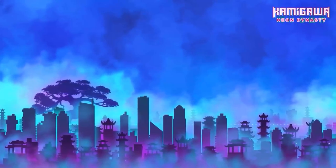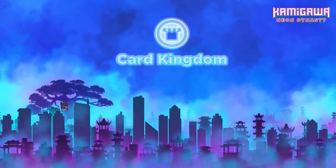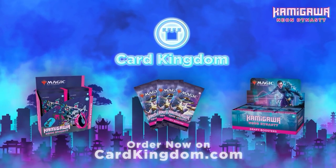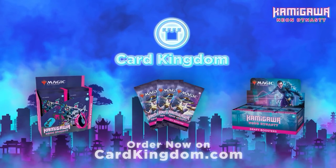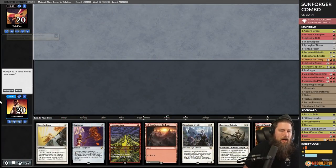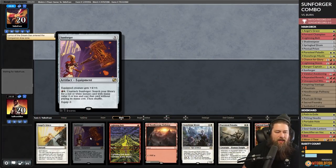Need some new Kamigawa: Neon Dynasty cards? You can get them from our amazing sponsor Card Kingdom by heading over to cardkingdom.com/mtggoldfish, and even get a free goldfish sticker — just let them know you want one in your order notes and they'll hook you up.